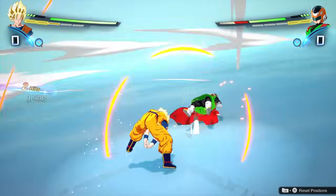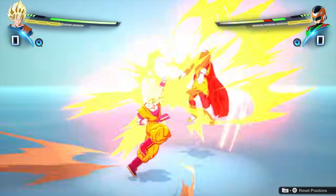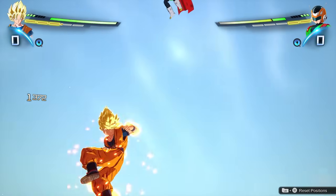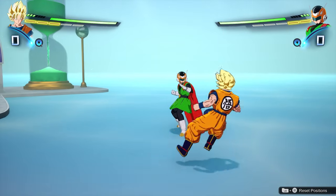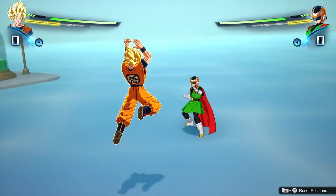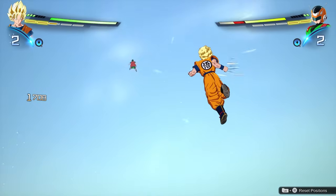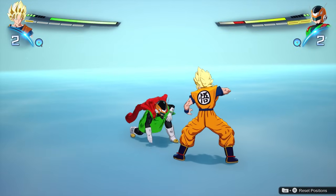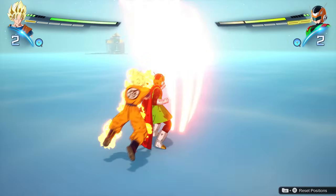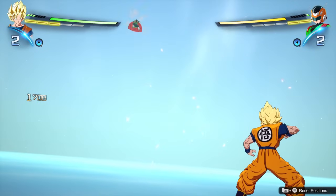You can keep your opponent guessing which way you're going to hit, because if they're blocking regularly but you hit from above, you can connect. You can also use charged attacks to break opponent's guards, and you can even teleport with them — same mechanic as before: when you're charging and the sparks appear, you let go and you will attack from behind. If your opponent correctly guesses one of your directions, they might be able to open you up for an attack, but we'll cover that more when we talk about blocking.